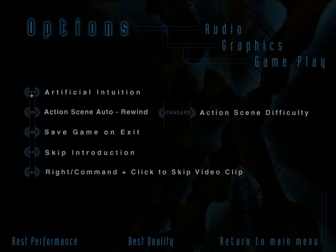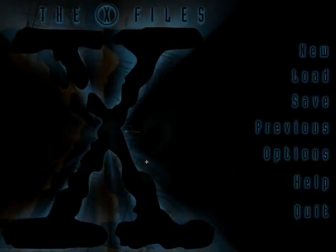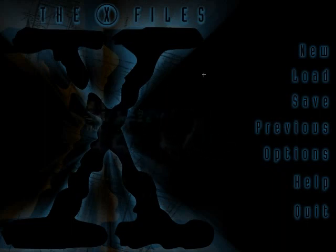Let's take a look at the gameplay options, because some of them are quite interesting. There's artificial intuition — what that does is it lets you know if you are near something that can be interacted with, which can be quite good for people who aren't so good at these games, like me. It has auto-rewind if you fail action scenes. I believe it was also released on the PlayStation 2, but that was slightly compressed. We're going with standard action scene difficulty.